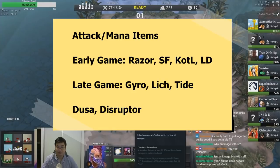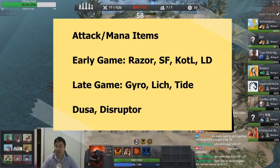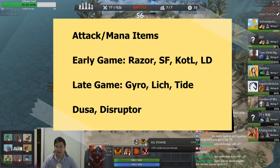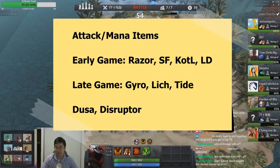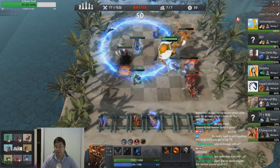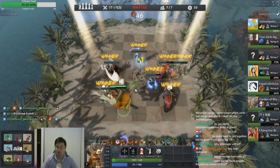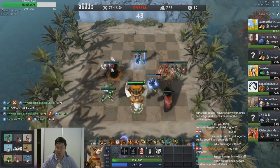We don't need to touch too much on Tidehunter, Medusa, and Disruptor, but Lich is one we want to focus on. At 1-star, Lich has a decent cooldown, but his cooldown is reduced at 2-stars. He also changes his bounces from 6 to 9. So Lich in a mage lineup can often cast twice in a fight — and that's incredibly strong.